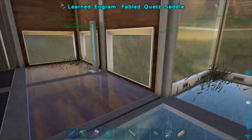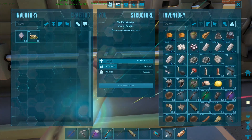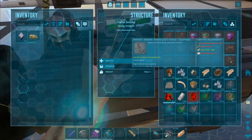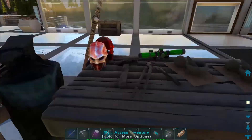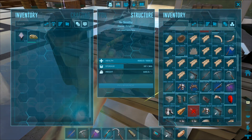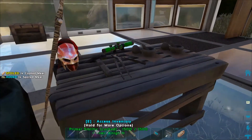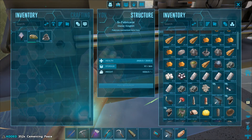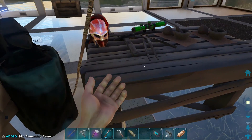I may need to go get some pearls for that — I've converted all my pearls over to electronics. Fabled quetzal saddle — beautiful! I need fiber, cementing paste, and pearls. He landed — okay good. Let's go get some fiber with the sickle. I think that's it: fiber, pearls, cementing paste. There we go — I'll just take about half.